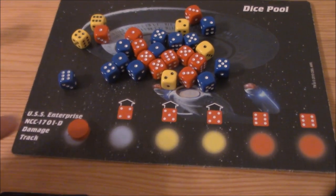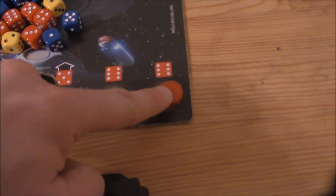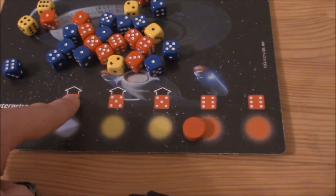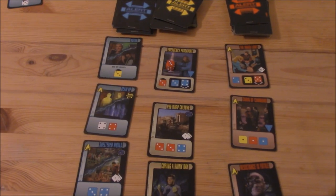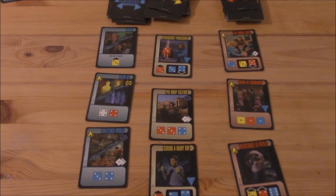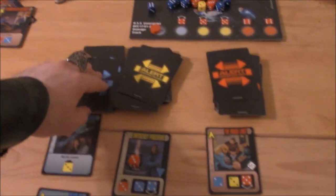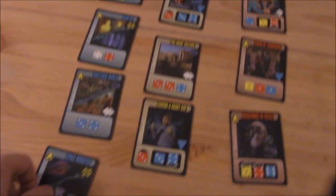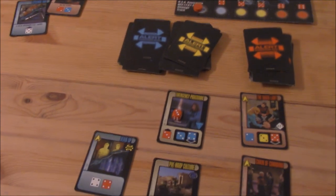Throughout the game, the Enterprise can also be injured — that's what this indicator is for. If it gets all the way up and takes another hit, the game's over. You repair it using these red dice, or your engineers have ways of working around that. The other way the game can end is by failing alerts. Five failed alerts means the game's over. If you have three of any color and you draw a fourth, and you're unable to complete any of them in that row on that turn, the oldest one fails. Five of those and the game's over.